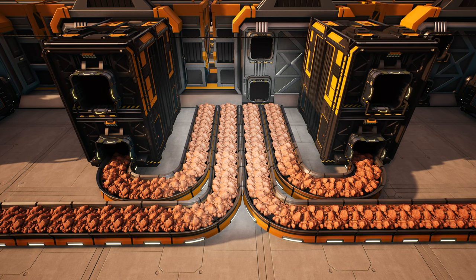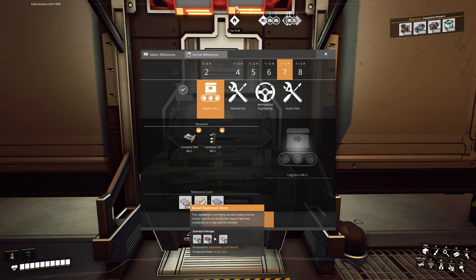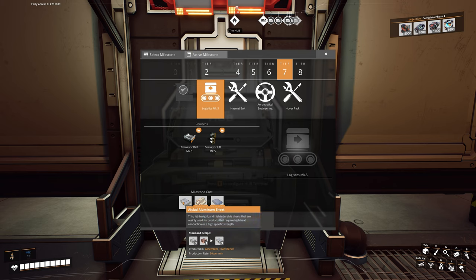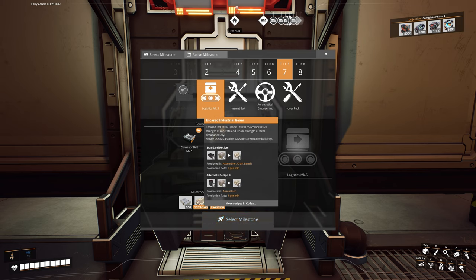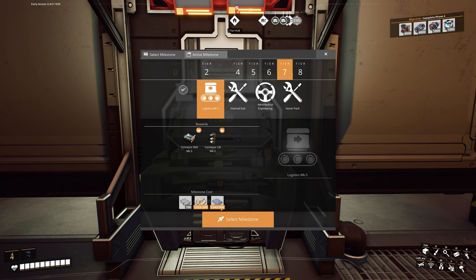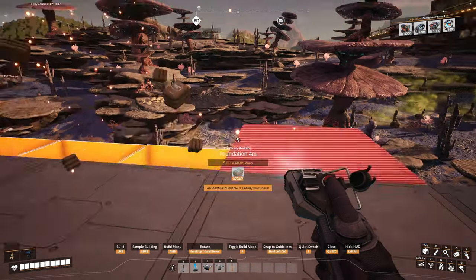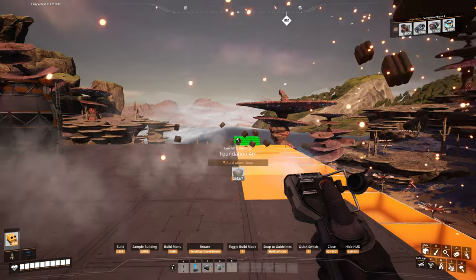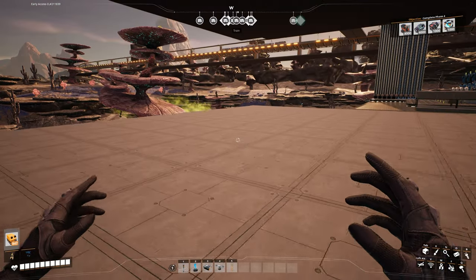On the top level we set up the bauxite train, which is bringing in four lines of 480 for now until we get Mark 5 belts. To unlock Mark 5 belts we're going to need 100 alclad aluminium sheets, 200 encased industrial beams, and specifically 300 reinforced iron plates. The first thing I want to do is start expanding this foundation out here because we're going to need new refineries.